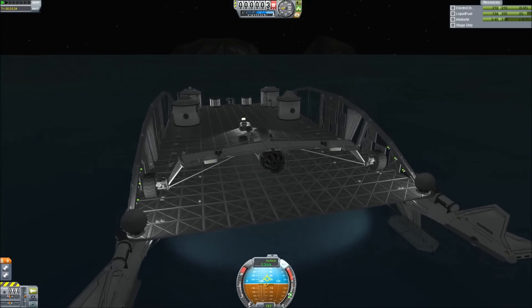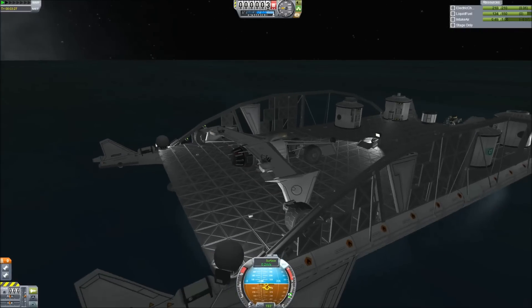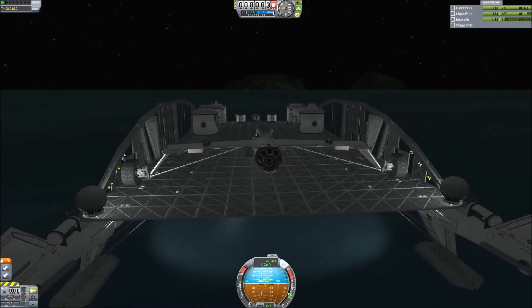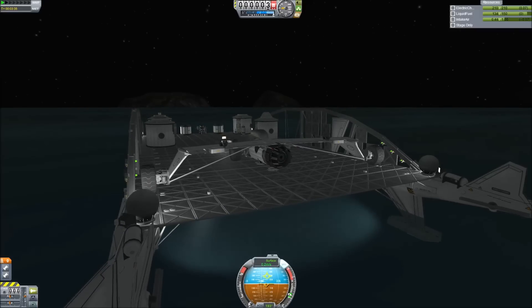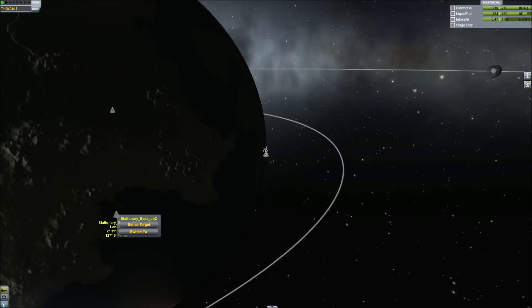Currently, the ultralight is a separate vehicle from the aircraft carrier, or the catamaran as I'll call it from now on. Because of KSP programming, if I were to quicksave the two vehicles like this and come back to it later, they would explode. If I were to close the game and come back and try to load and fly either one of these, they would explode. If I went to the map view and switched to another vehicle and then came back to this vehicle, they would explode. You get the idea.